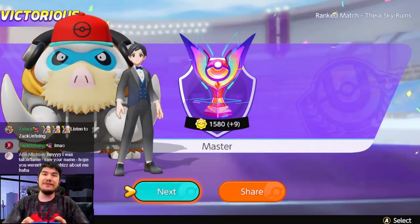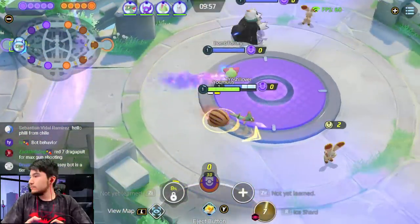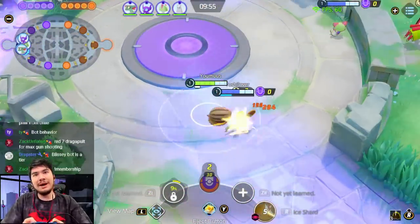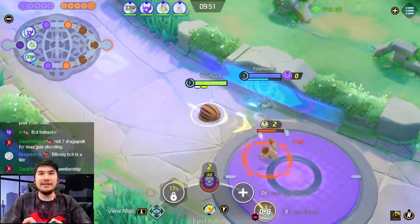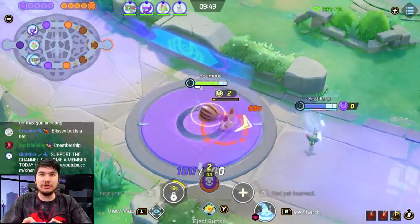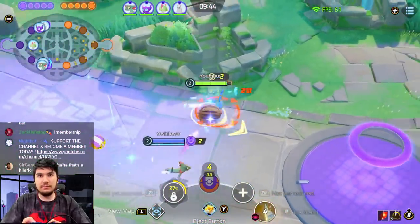Five stacks today? Yep, we're going to be running some five stacks later. Slowbro is pretty good. Does Blissey even S-tier? A-tier maybe. Does Blissey know how to Unite you? I don't think it does. I'll give it to him.